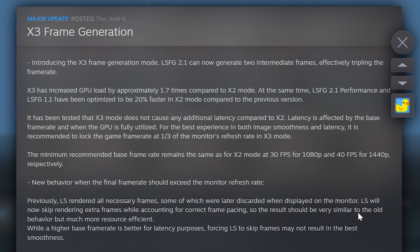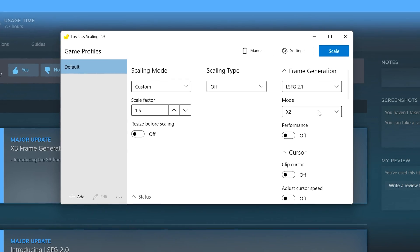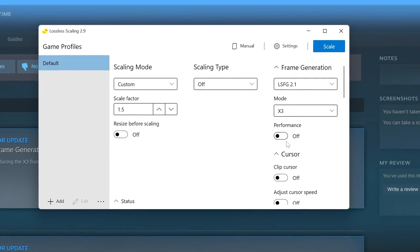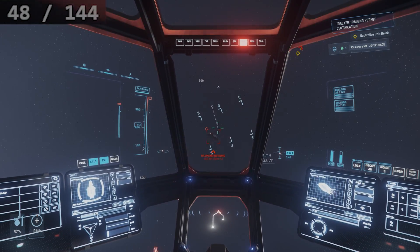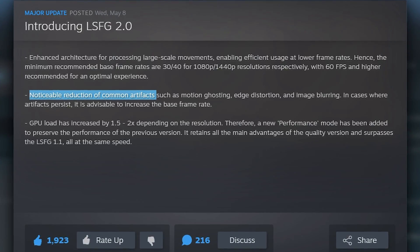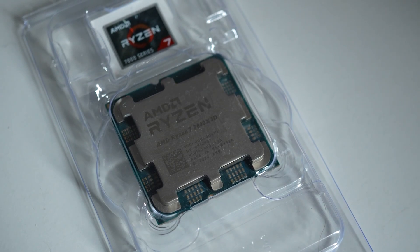Lossless Scaling can now triple your frame rate. The latest update allows frame generation to insert two extra frames instead of one. Lots of people got in contact to say take a look, and the update before this also improved artifacting, so there's lots to cover here.